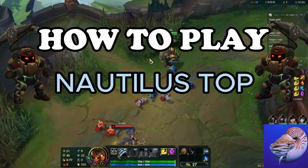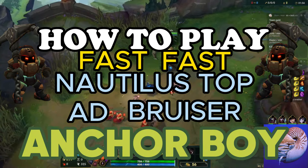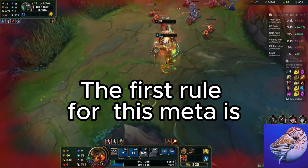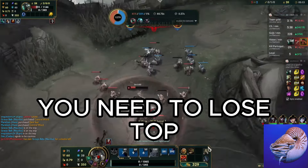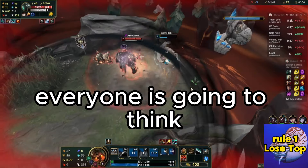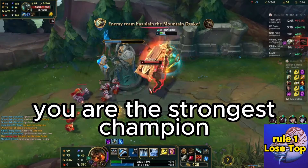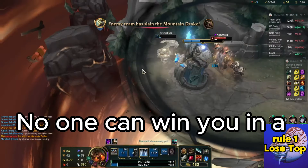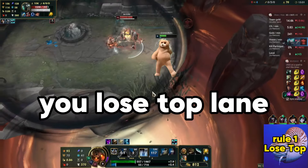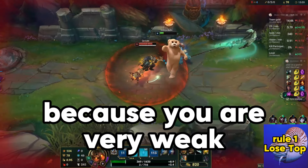How to play Nautilus top AD carry — fast anchor boy. The first rule for this meta is to lose. You need to lose top lane. If you lose top, everyone is going to think you are weak, but you are not. You are the strongest champion on your team. No one can 1v1 you. So what you do is lose top lane, so everyone tries to kill you alone because they think you are very weak — but you kill them.